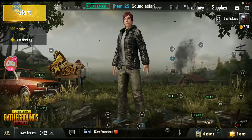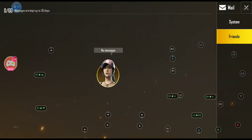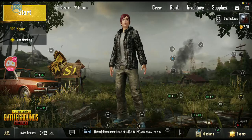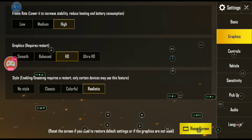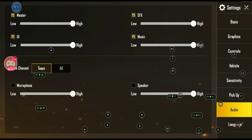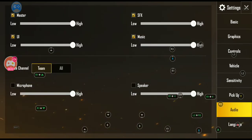The second-last button is your mail button, where you'll get emails from friends that send you gifts and coins, as well as system messages. The last button on the extreme right is a little cogwheel — your settings button. This is where you can change the crosshair and a whole bunch of settings: graphics, controls, vehicles, sensitivity, pickup, audio, and language. So if you wanted to chat to everyone, you'd set your voice channel to all.